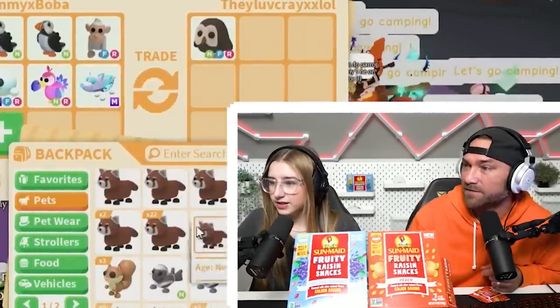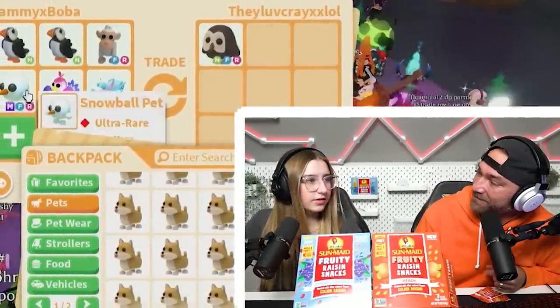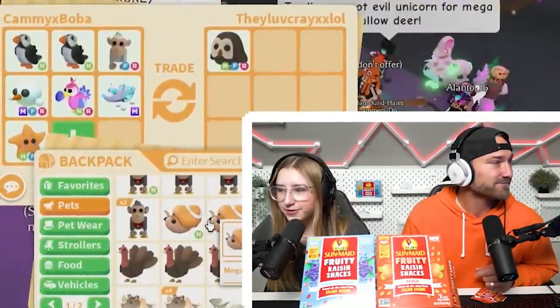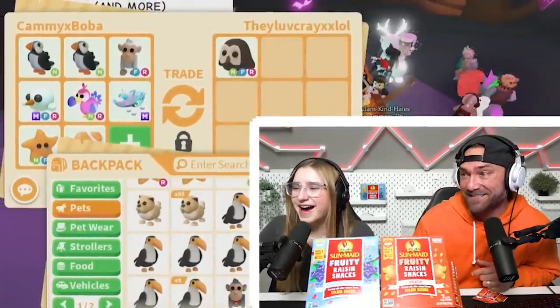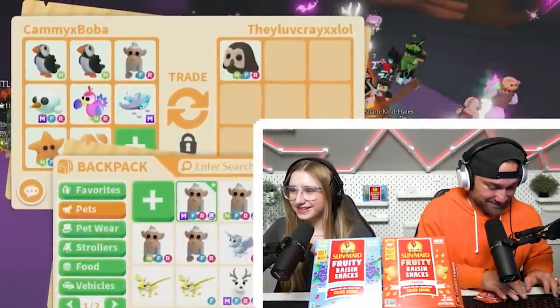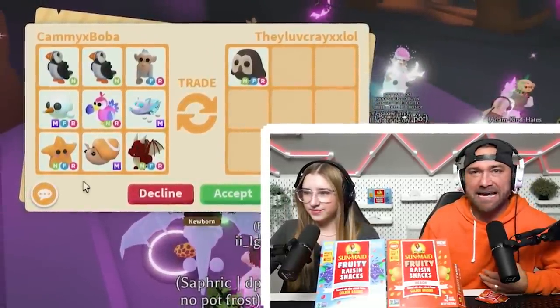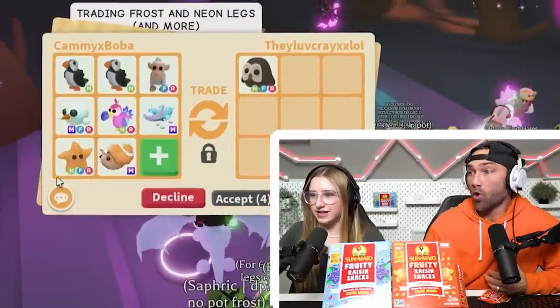They said they were looking for megas and never thought — they wanted puffins right? It's like that's kind of their dream pet — a mega puffin. Should we try to create one for them? A mega trapdoor snail? They asked for megas so I asked them is this good or do you want me to change some — very smart trading tactic. They asked if I could change my neon dragon.